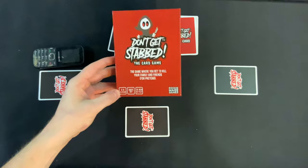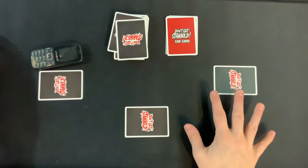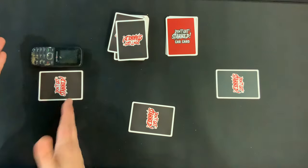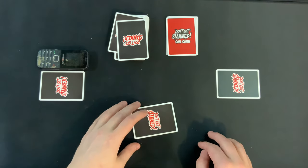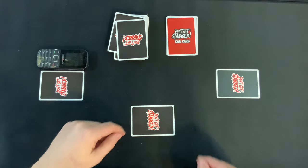This is for three to five players, ages 18 plus, takes about 15 minutes to play. We're going to be playing a three-player version of the game, which means we will have two victims — these players right here — and then one killer. You'll know they're the killer because they'll have the Swiss burner phone. When you start up the game, you're going to take three stabbed cards per victim and shuffle them right into the deck.